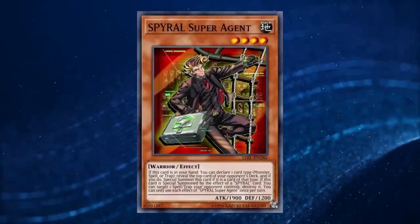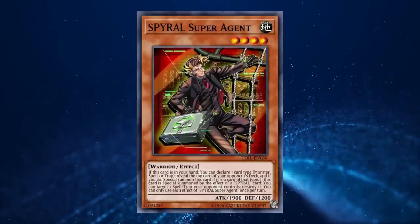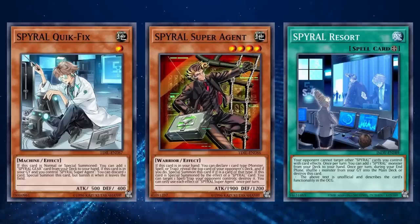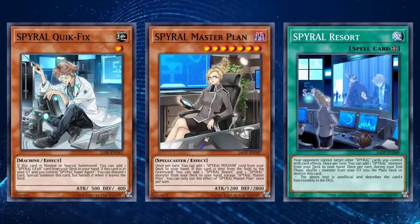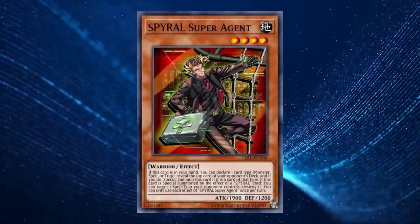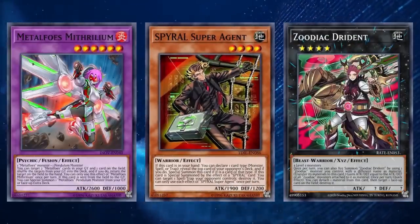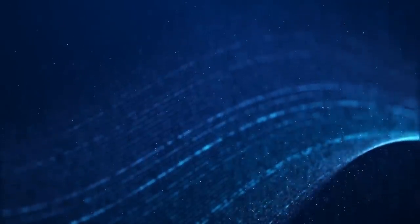All of Spiral's monsters had some form of advantage to generate — whether through knowledge of what's on top of your opponent's deck, various searches with Quick Fix, their field spell Resort, or their boss monster Master Plan, which searched a Spiral Mission each turn and replaced herself with a Resort and any other Spiral monster when sent to the graveyard. Although the deck had seen minor experimentation with Metal Foes and Zoodiac, it had not yet performed in the meta to any point of being considered one of the best strategies. However, the breaking point was coming.